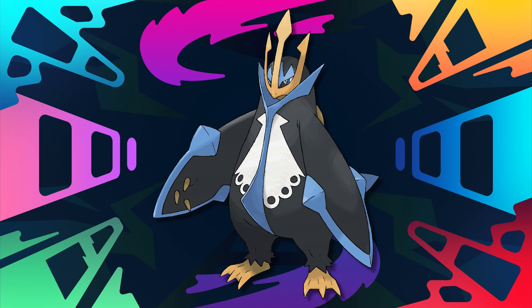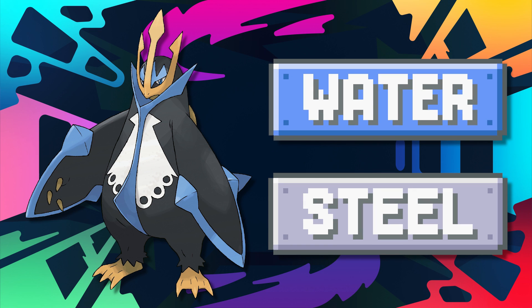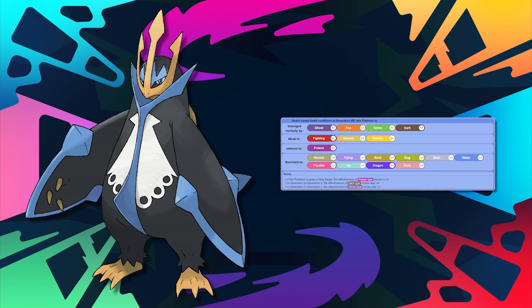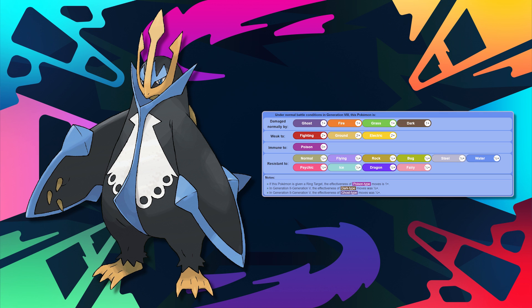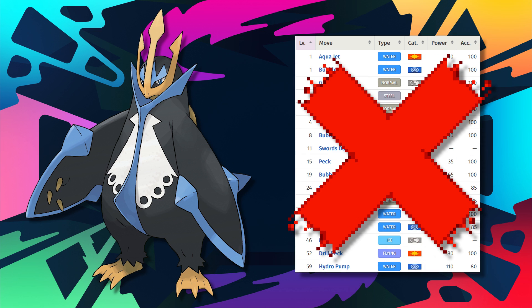I love Empoleon a lot. It has access to a lot of great defensive utility options, such as Defog, Stealth Rocks, and the ability to phase opponents out. But where it lacks is that the Water/Steel typing — I feel this leads to more issues than it's worth. The Steel typing just adds more weaknesses to Empoleon than it needs. On top of that, Empoleon also does not have access to any recovery moves, which makes it lack a lot for a defensive-based Pokemon.